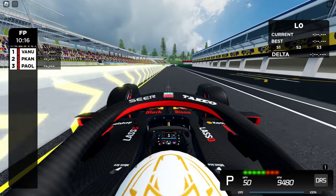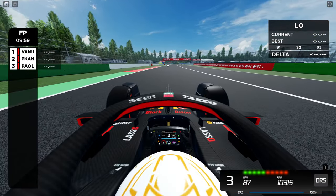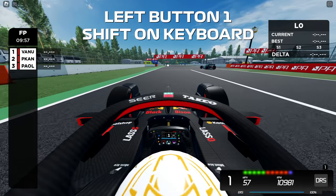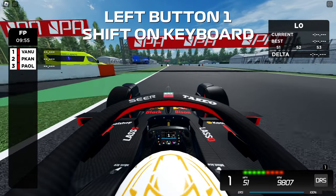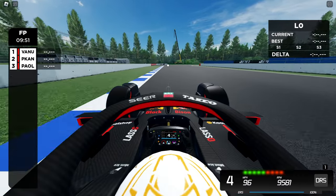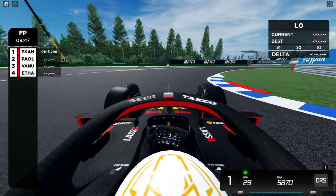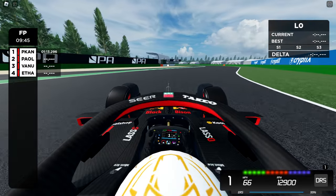Once you're done with that, you can go on your out lap. To activate the DRS, there's a button on my controller. On keyboard, I think it's G. For me, it is the circle button on my PS4 controller.